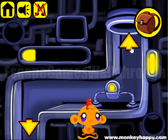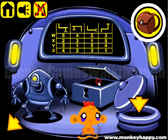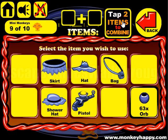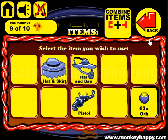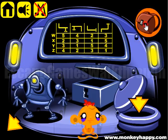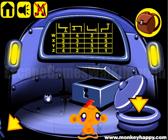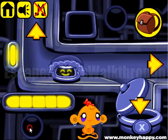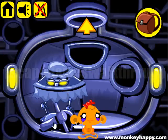Let's open this box. We have a skirt, so we can assemble it with this head, and this head with a bag. This head is wanted by this robot, so we've got a cone head. We don't have this.